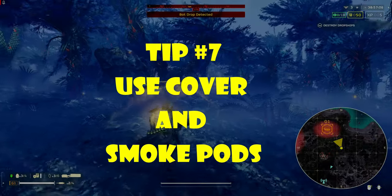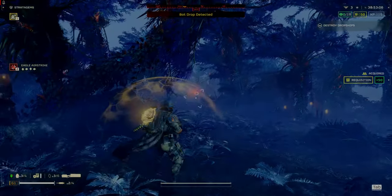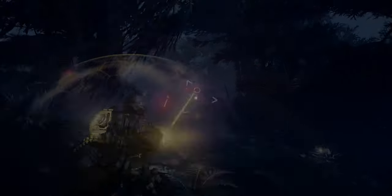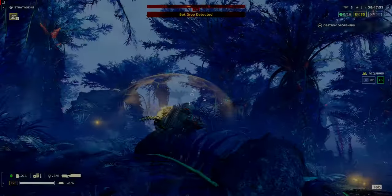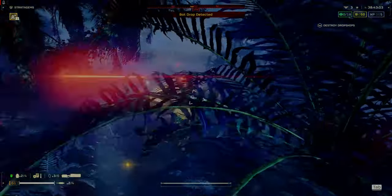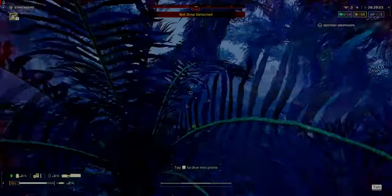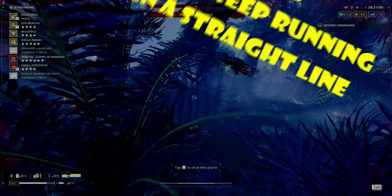Tip 7: Use cover to break line of sight as soon as possible. Use the terrain and foliage, as well as smoke pods on the ground. Once you hit cover or smoke pods, quickly change directions, either left or right. Because if you keep running straight, the Automatons will keep shooting at you in the last direction they saw you.